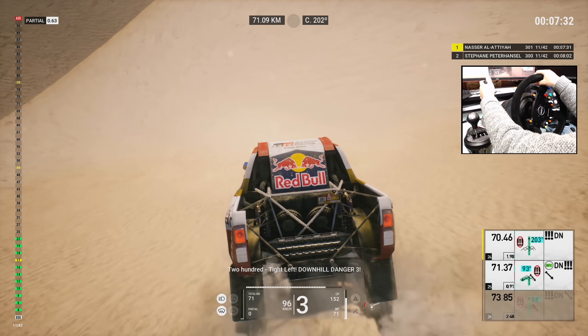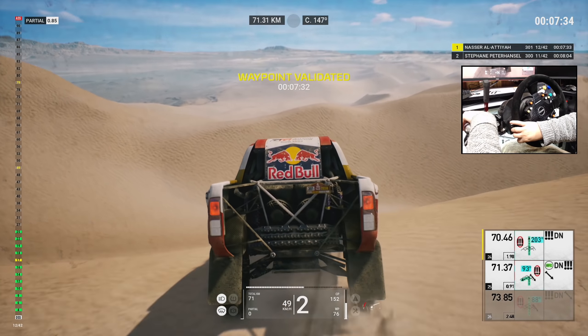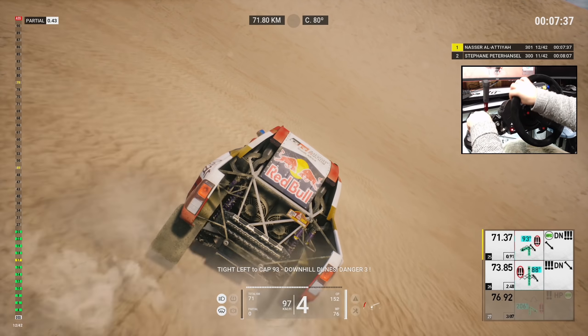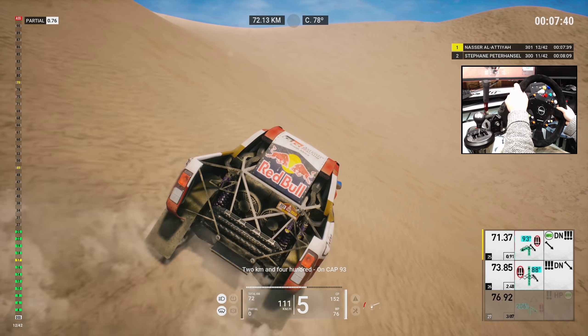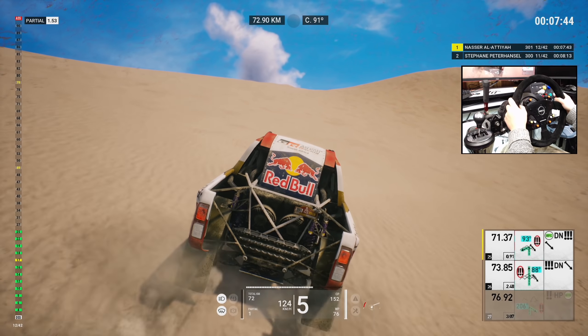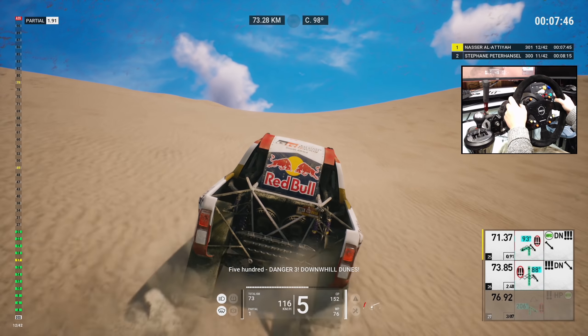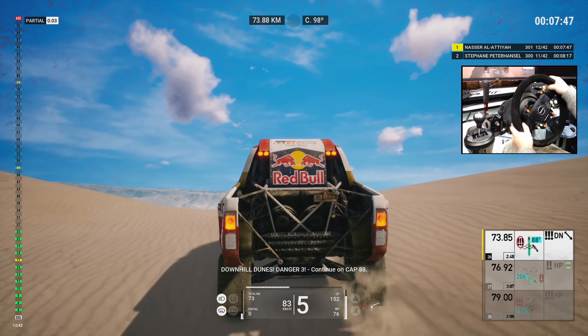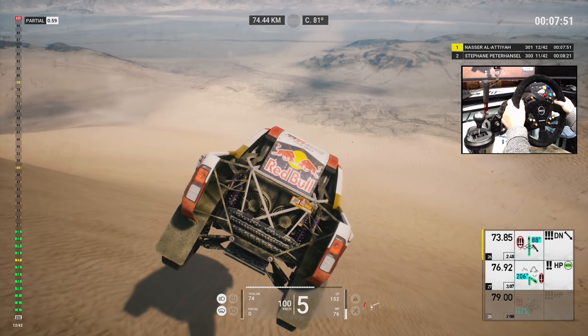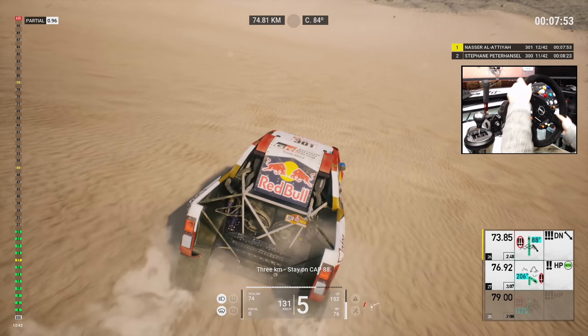Two hundred, tight left, downhill danger three. Tight left to cap 93. Downhill dunes, danger three. Two Ks in four hundred, on cap 93. Five hundred, danger three, downhill dunes, danger three. Continue on cap 88. Three Ks, stay on cap 88.